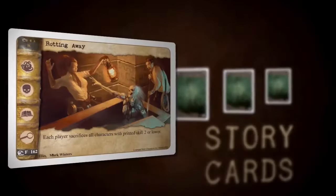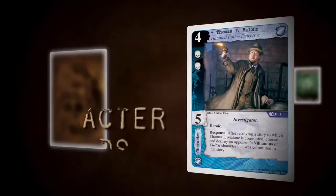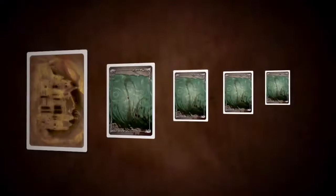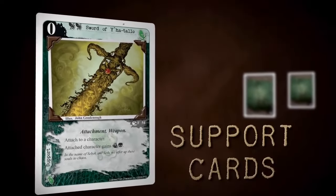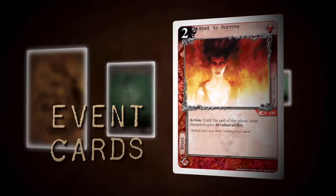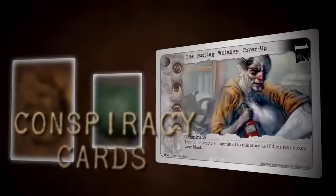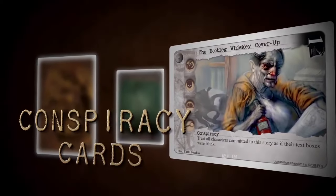There are five different card types in the Call of Cthulhu card game. Story cards create the field of play where opposing forces compete. Character cards represent the heroes, villains, investigators, and monsters of the Cthulhu mythos. Support cards represent items, weapons, and strategic locations. Event cards represent unexpected tactics, maneuvers, curses, arcane spells, and other shifts that can occur during play. Conspiracy cards are similar to story cards but can be initiated by a player from his hand.